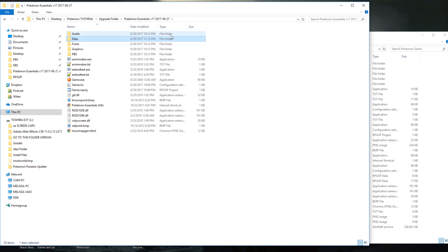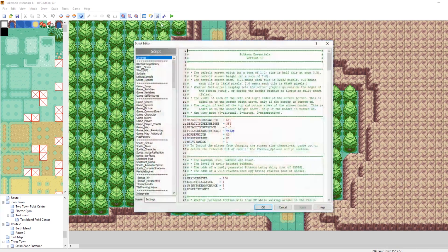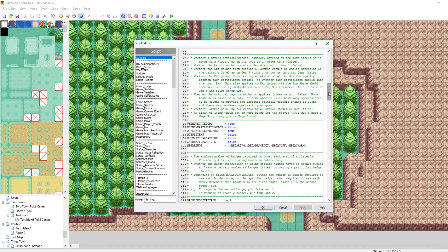Now that that's all done — we've imported our data, audio, graphics, and PBS — there's one final thing that needs to be done, and that's doing scripts, which is kind of a pain. If you've gone in and made script changes in your game, you're going to need to go and redo them one at a time. You can't just go in and overwrite all of the scripts because there are a lot of changes made in version 17. If you put all your version 16 scripts and just overwrite, it's essentially like you didn't even update your game. What you need to do is figure out all the instances where you modified the scripts and plug in the new ones.